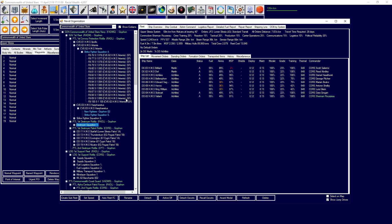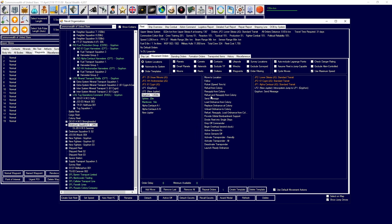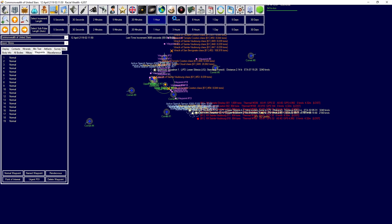Destroyer squadron 5 - that's the Lysander class that needs to come back. We're going to send it back to refuel from Griffin. You've got 39% of the fuel you left, so you should be able to reach that just fine. We'll call this a victory.